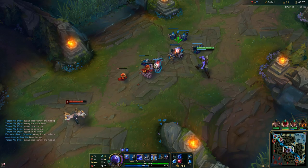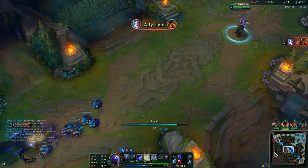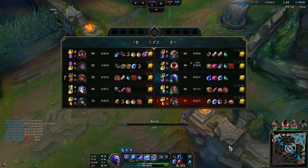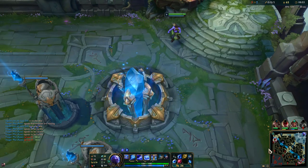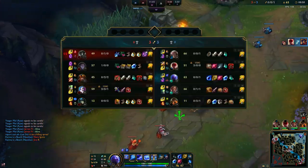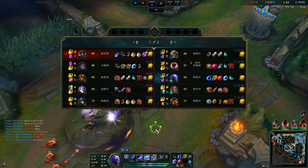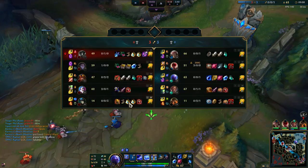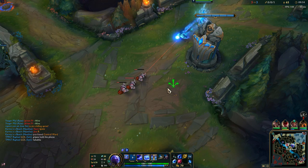Do you see the waveclear? We have zero damage items but we're still dealing so much damage to the wave. Our jungler is doing good and we're also doing good mid lane — we just need to go even, and then we basically win because we outscale so hard. Our goal is to go even, get our items, and then start carrying.